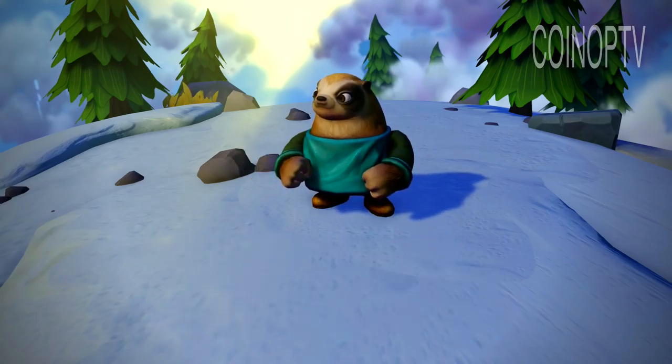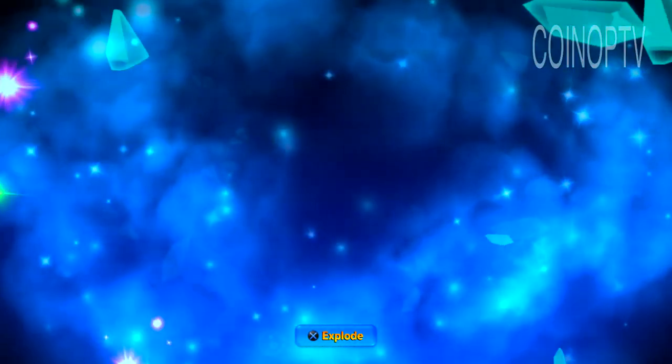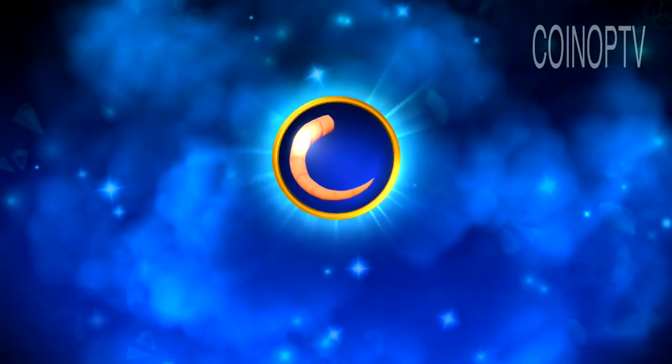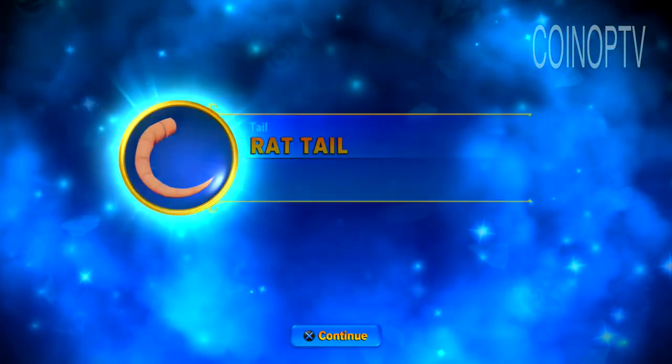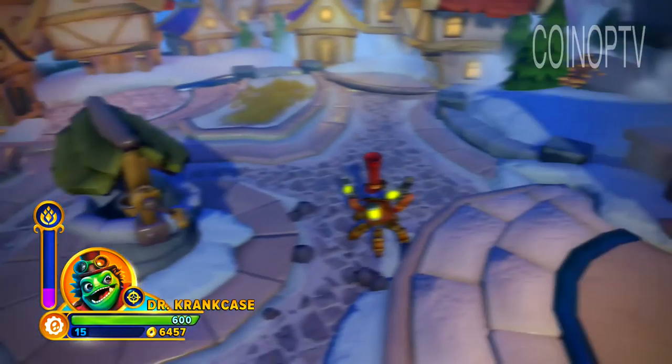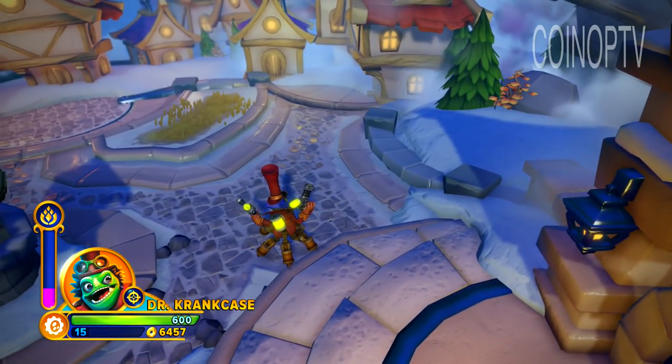Let's get some Imaginite. Let's see what we got here in the Imaginite chest — Common. New tail. Ooh, rat tail! We got lots of rats in this game hiding around so people have to go down the little rat tunnels and stuff. It's kind of interesting.